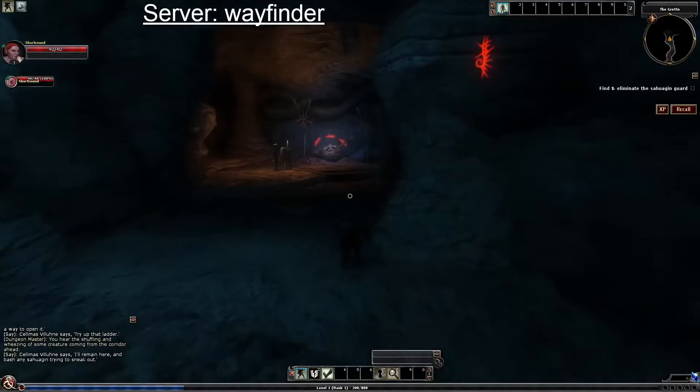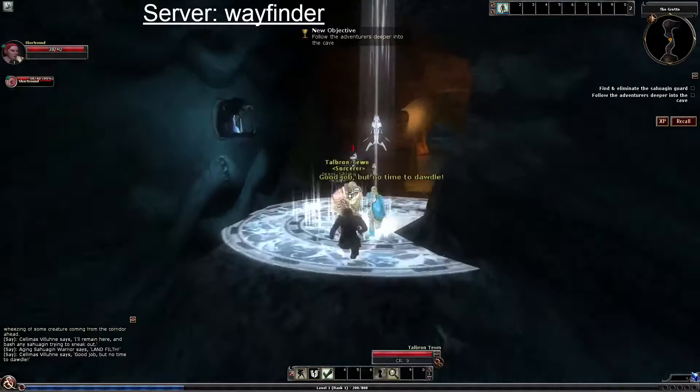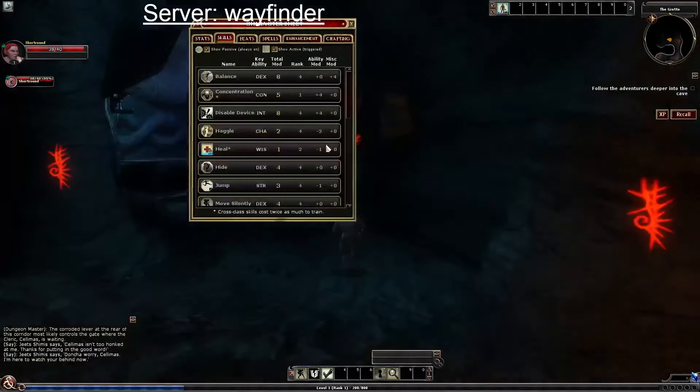There's an enemy here — he spotted me. He actually hit me! No time to dawdle. The cleric calls all-ward and comes to assist. Thanks for putting in the good word, Selimus — she's here to watch our back now.